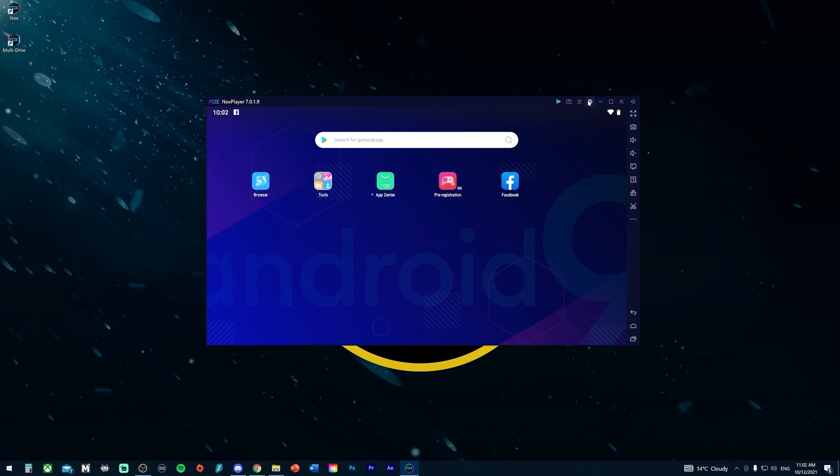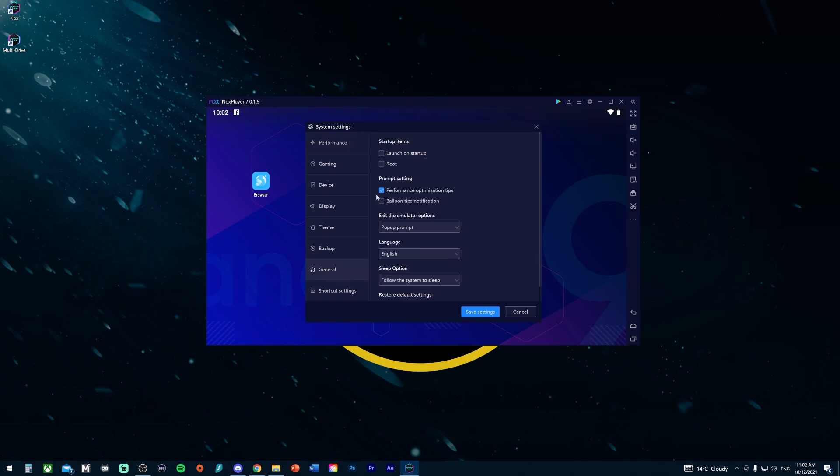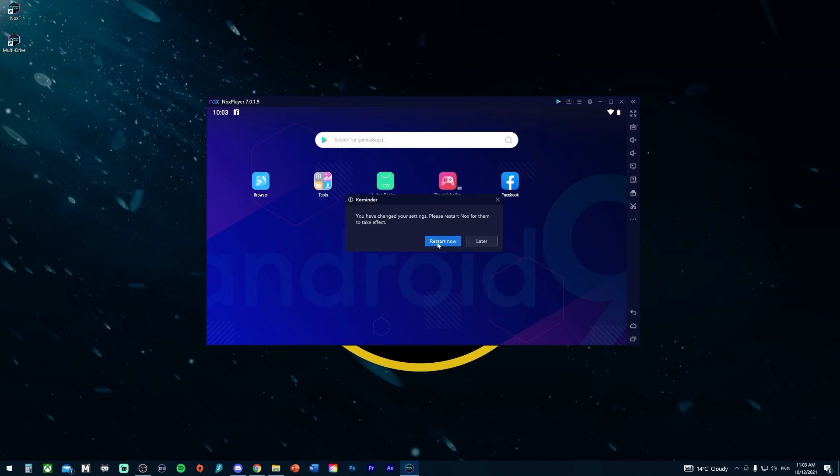Once the emulator is installed and open, head to the settings cog in the top right. Under the Performance tab, double check it's set to high four-core CPU and 4096 megabytes of memory. Also make sure that Enhanced Compatibility Mode OpenGL is checked.